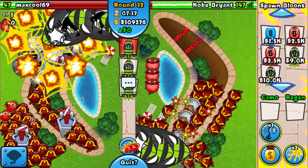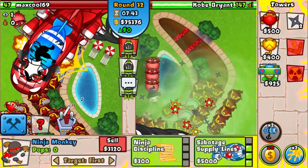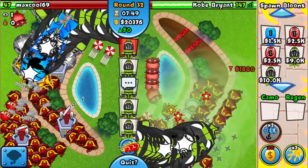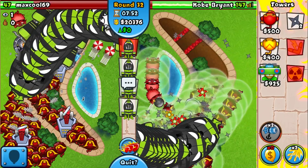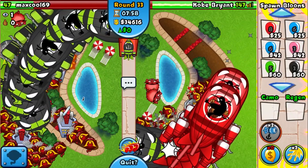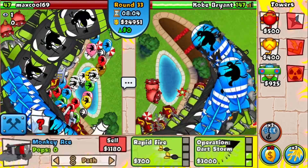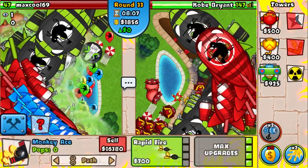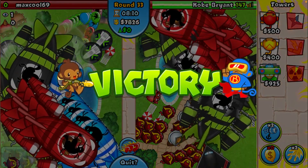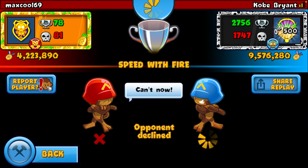Going for the Big Balloon Slow right here — that's going to help us a lot. Continuously sending, using the Ace eventually. We won! I was actually starting to struggle there — if we hadn't used the Big Balloon Slow we would have definitely won that game anyway, but good game nonetheless.